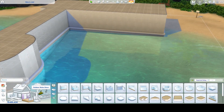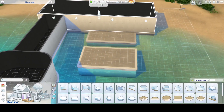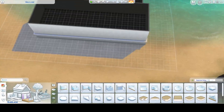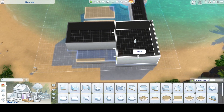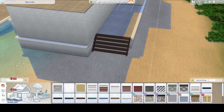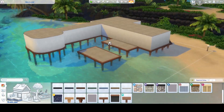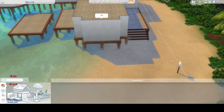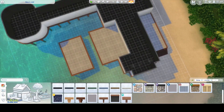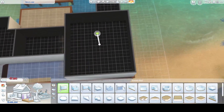No more modern — well, I will go back to my modern houses, that's a fact. But today we are building in Sulani and I am building a house that I called Sulani family beach house, or something like that. I am really running out of ideas how to name my speed builds, which is just great considering I've done maybe like 10, 11, 12, something like that, and I'm already out of ideas.